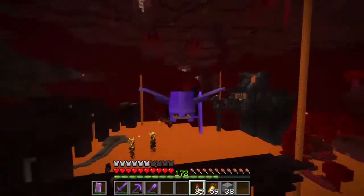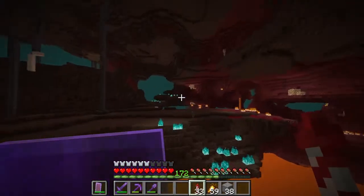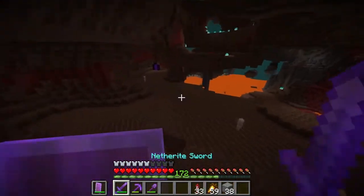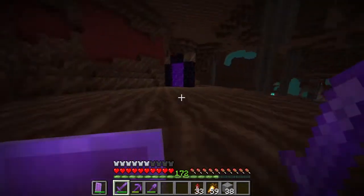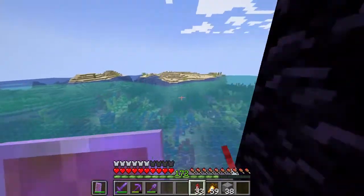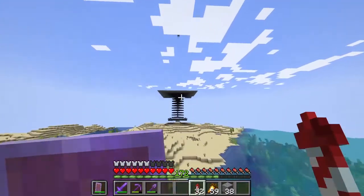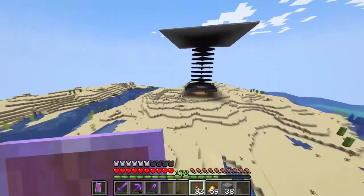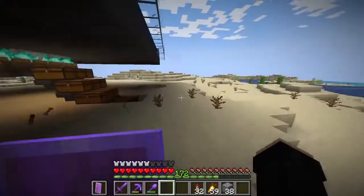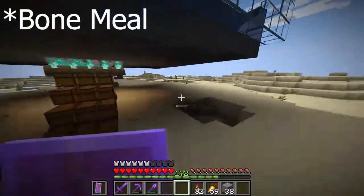Flying in this direction you will end up at this portal here, which leads us to my mob farm. I built it in the desert so I get more skeletons so I can get more gunpowder for my tree farm. Why is there a diamond shovel in there?